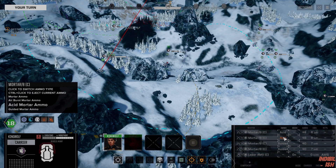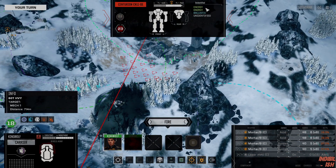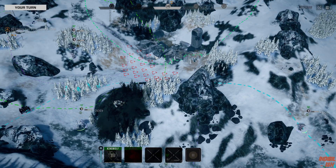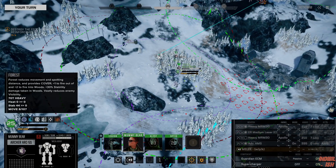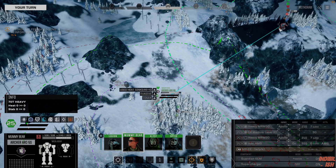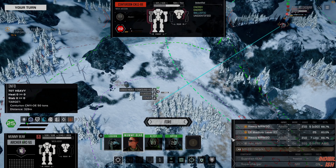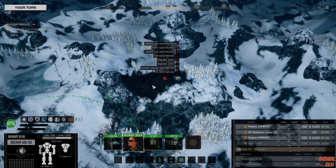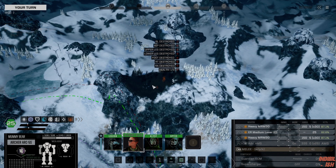A bit more acid — bit of acid, bit of guided; next turn we're just getting on you. Archer just moves and sends 60 Apollos his way because he can. And that's the Centurion down — mission down.